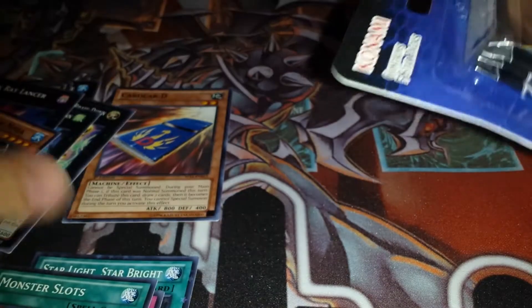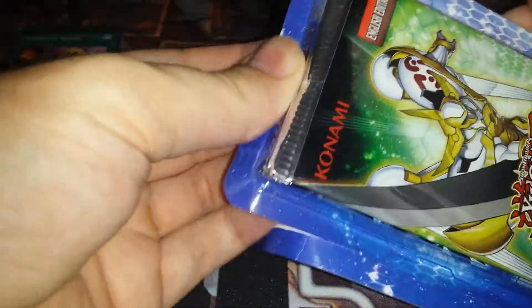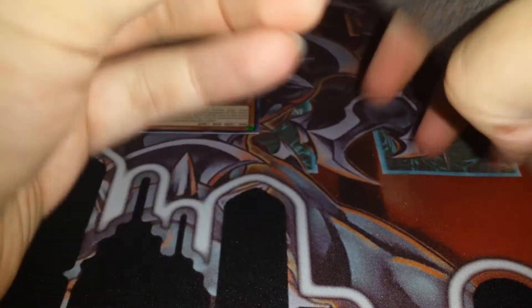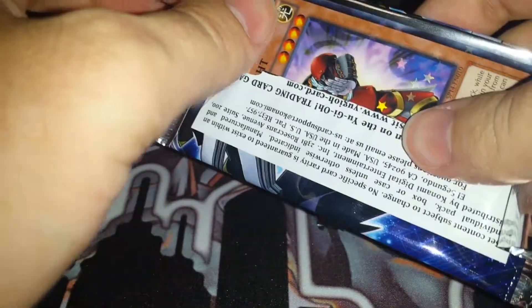Now for the second pack. I'll put these here so we can hold them a little better. This is bringing me back to my one-pack challenge video. Sometimes these things just don't want to open. Oh, there we go — the top didn't work so I went from the bottom. Same dealio right here. This is pretty epic — it's suspenseful. Star Foil Pack, Star Pack 2014.